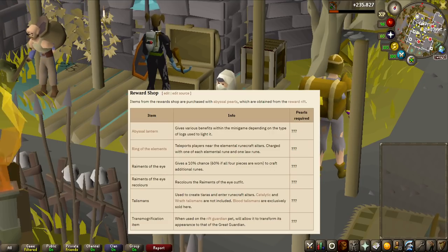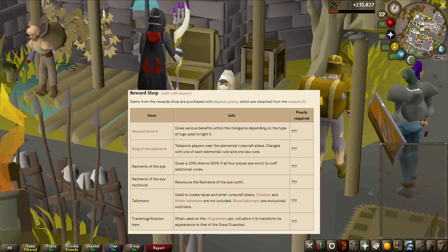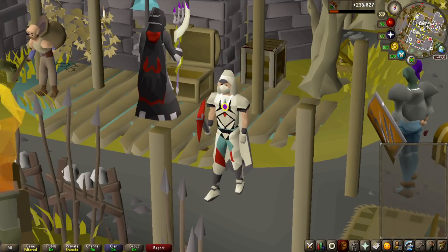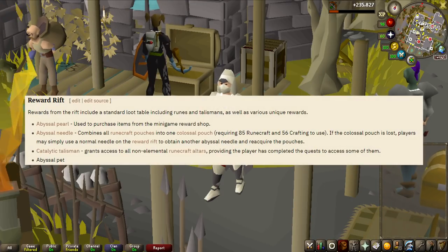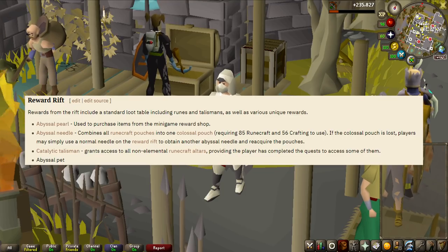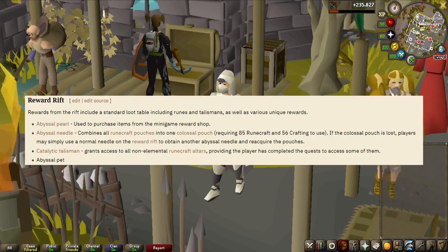Then we have the Raiments of the Eye, which is the outfit that gives a 10% chance — or 60% if all pieces are worn — to craft additional runes. This seems incredible. If you get a high runecrafting level and want to make wrath runes on an Iron Man, having a 60% chance to craft additional runes is ridiculously good. You can also get rewards randomly when you complete a run, including the Abyssal Purse used as currency in the store, and the Abyssal Needle, which combines all runecrafting pouches into one colossal pouch. This requires 85 runecrafting and 56 crafting — meaning you only need one inventory slot for all your pouches. That's really strong.